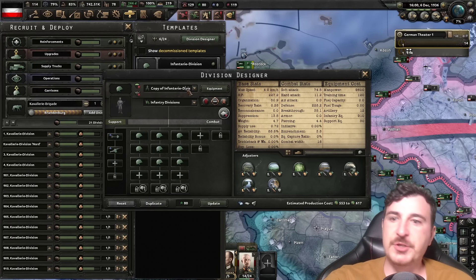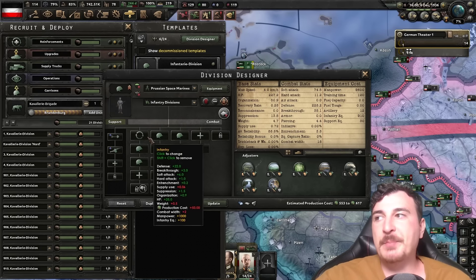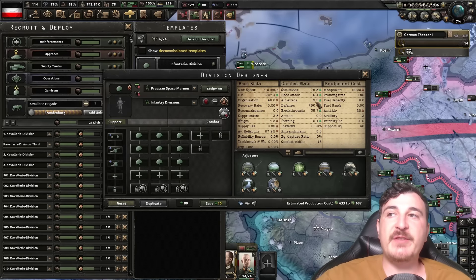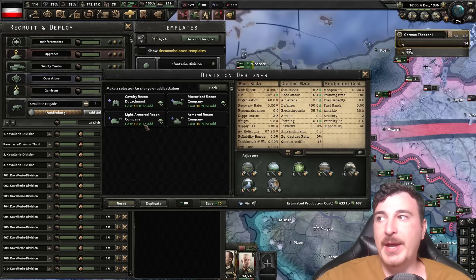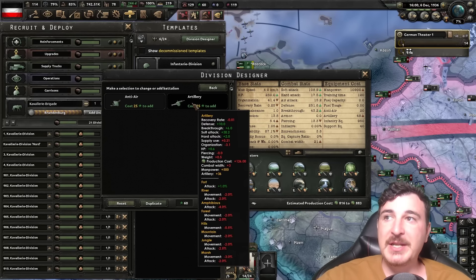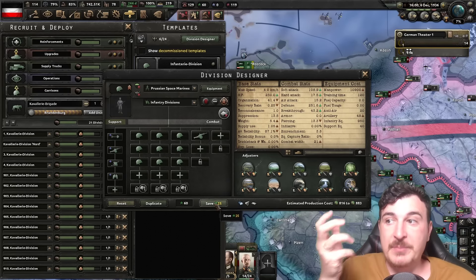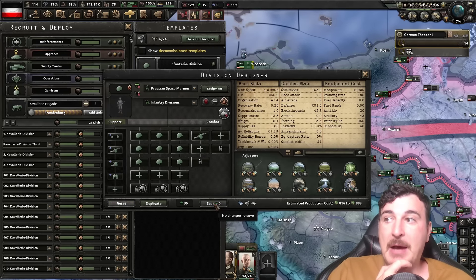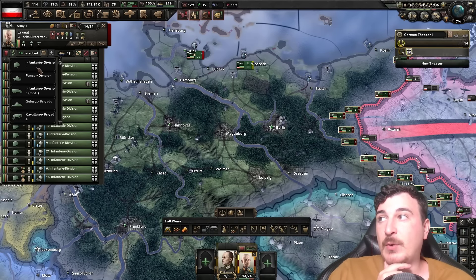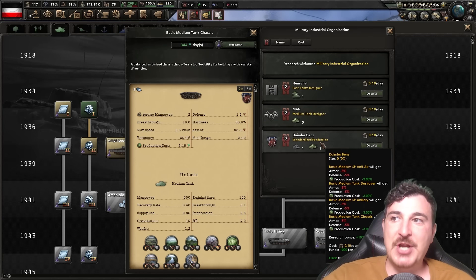Mauser has a trade too — let's go for the reinforced stocks which gives a little bit of extra soft attack and reliability, and eventually up to six percent extra breakthrough down the line. I'm going to duplicate the infantry division, give it a proper German name, set it up as an elite unit so it has priority when receiving equipment, and give it the support anti-air battalion for anti-air attack, plus the recon detachment. We also want to add at least one extra artillery to get up to 21 combat width and 30 extra soft attack. This is going to cost a significant amount of army experience — we're left with 35 now. I'm converting every unit to what I call the Prussian space marines, and I'm also starting the basic medium tank chassis research.